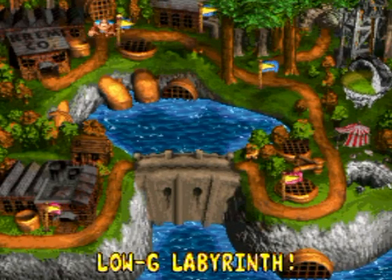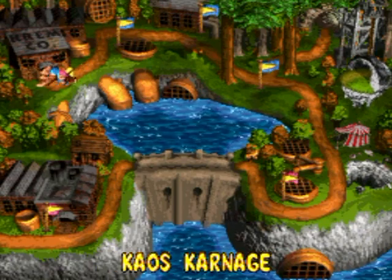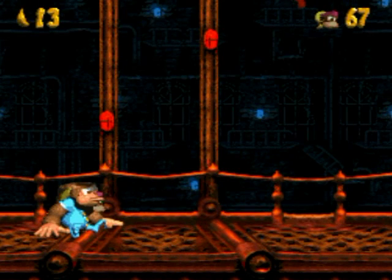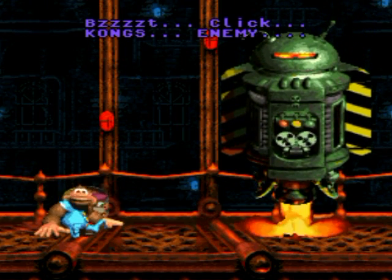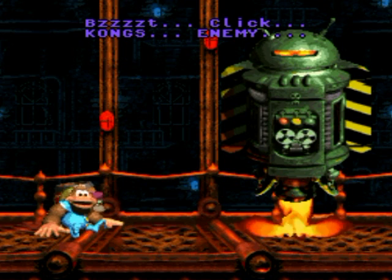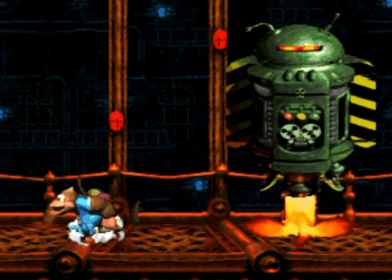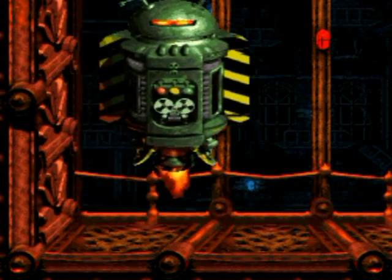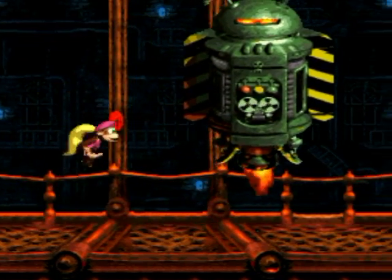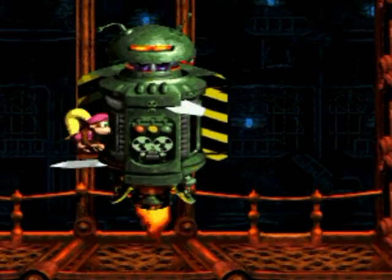Hello everyone and welcome back to the walkthrough. Let's finish off the world with Chaos Carnage. The boss is called Chaos - it's got the head of something really odd, and you'll see it when I pop its head off. I only took that hit there because I forgot about its attack pattern.